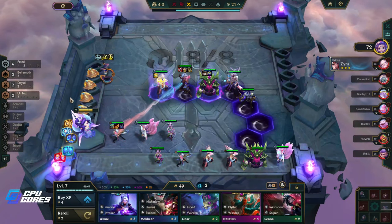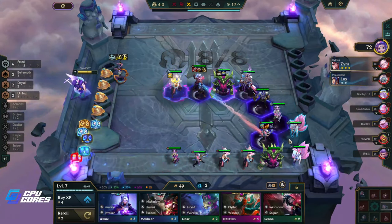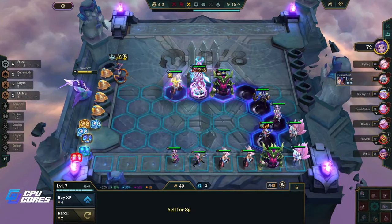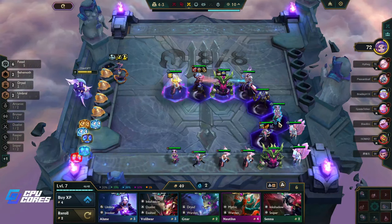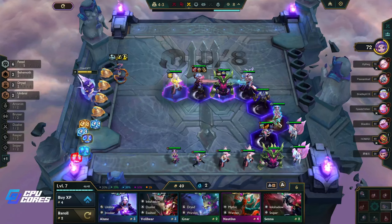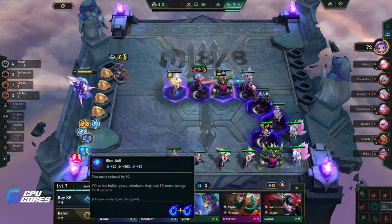We are not doing the level up thing. Let's move these guys back and properly Fate them together — that's better. We want the shield from the Umbral bonus here obviously.